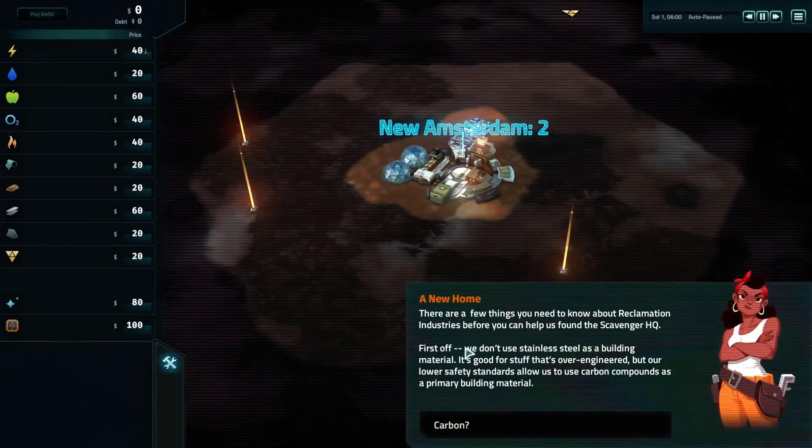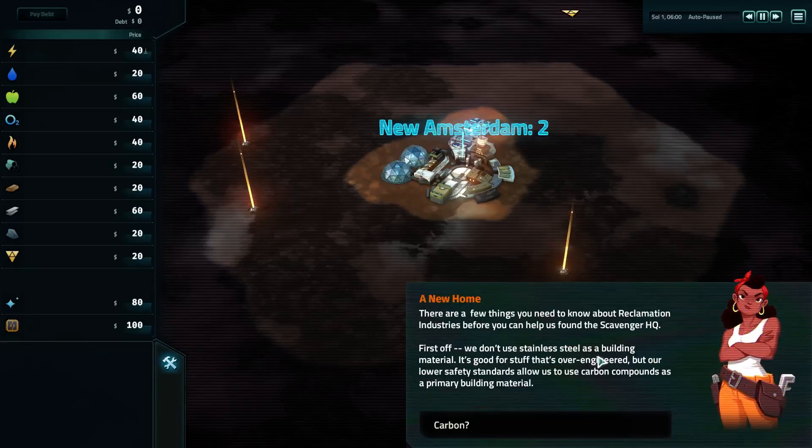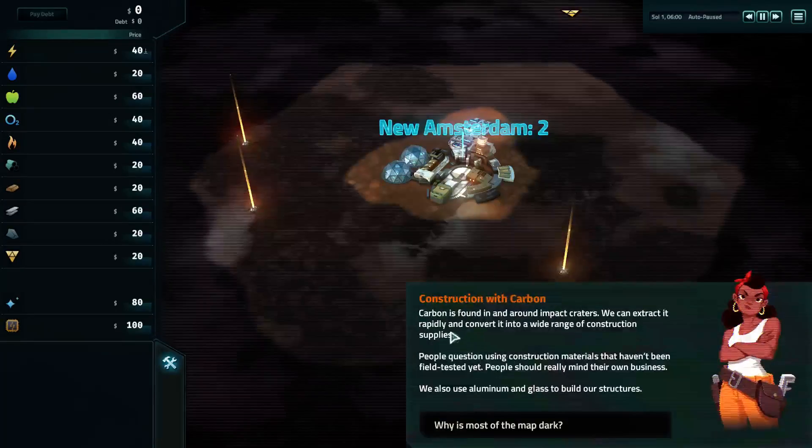So here we are on New Amsterdam. There are a few things you need to know about reclamation industries before you can help us find the Scavenger HQ. First off, we don't use stainless steel as a building material — it's good for stuff that's over-engineered, but our lower safety standards allow us to use carbon compounds as a primary building material. Carbon is found in and around impact craters. We can extract it rapidly and convert it to a wide range of construction supplies. We also use aluminium and glass to build our structures.